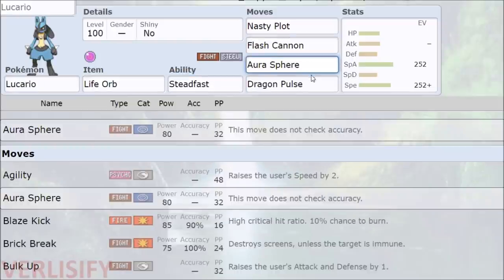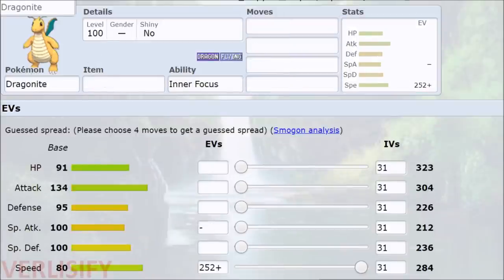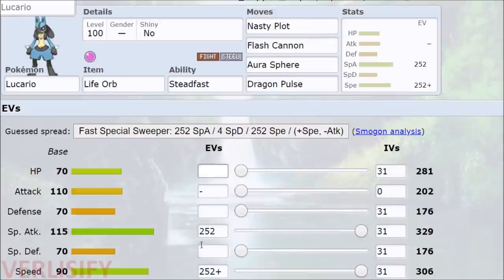STAB on the Aura Sphere — can't miss, that feels pretty good. Then Dragon Pulse for coverage. Game's weird. Plus one with Steadfast: Garchomp comes in, it's not a Scarf Chomp — Dragon Pulse. We just beat out Dragonite too. So if it's not plus one, or some weird speed scenario happens, you have super effective coverage — Dragon-type Pokemon are around, they are a thing. You can't risk not being a speed-benefiting nature.